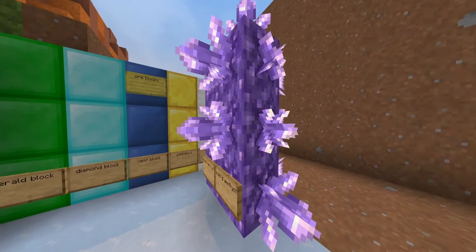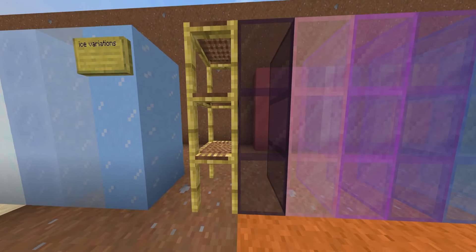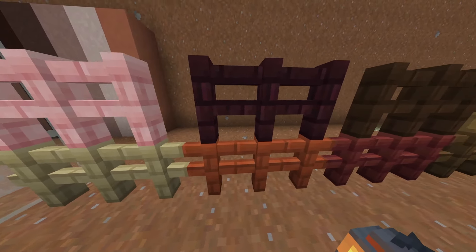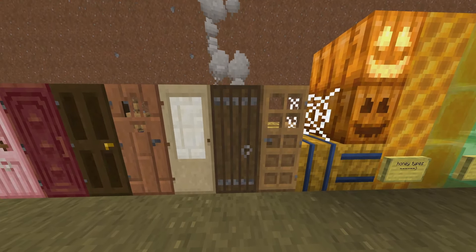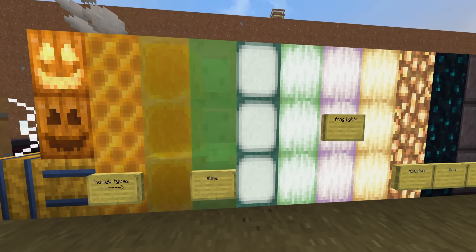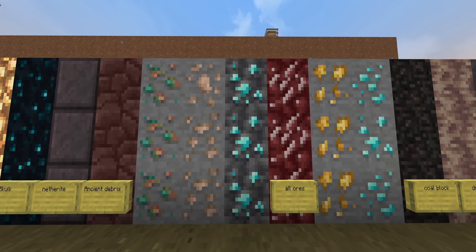Everything else is still pretty standard. We've got our full ore blocks and a quick look at the amethyst — nothing too in your face, nothing too textured. I actually really quite like it. You've got your ice, snow variations, scaffolding, and ladder. The glass is slightly more opaque than I'd like — even normal glass has kind of got a haze to it. We've got your fences, iron bars, and doors. I actually prefer the spruce door in vanilla. We've got your fun blocks — honey, slime, glow lights, sea lantern, end stone, glowstone, sculk, netherite, ancient debris.